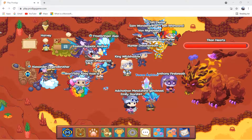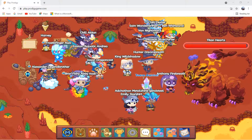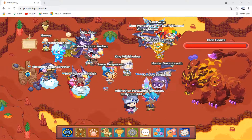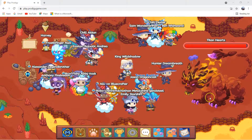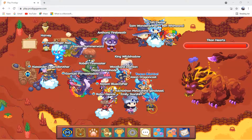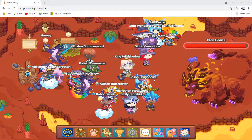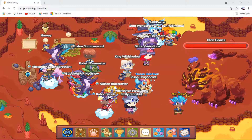So if you don't know what a fire titan is, the fire titan is a lion-like creature, similar to a lion, except that it has fires going out. And look how giant it is — it also has millions of health. I will use my Mermina and Naughty in order to defeat the titan.